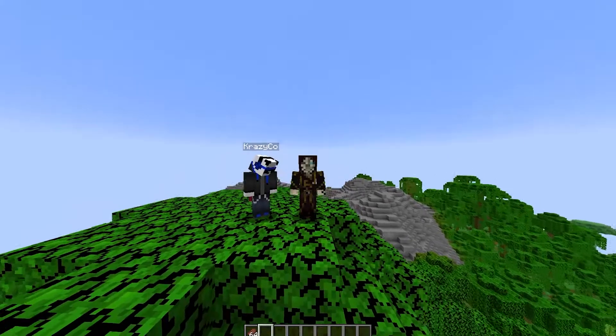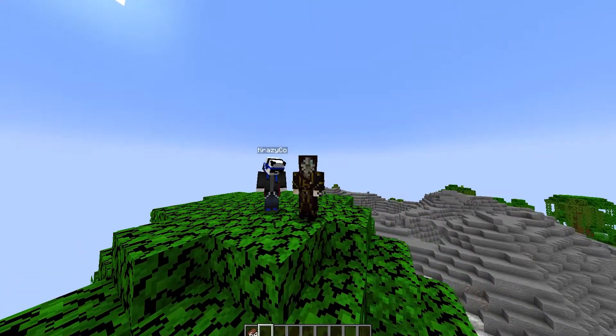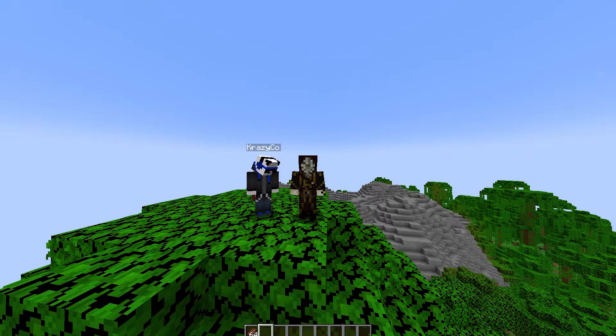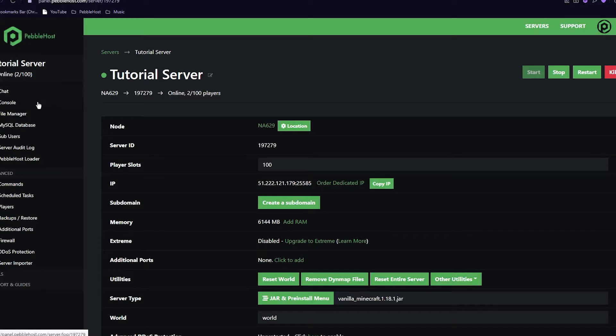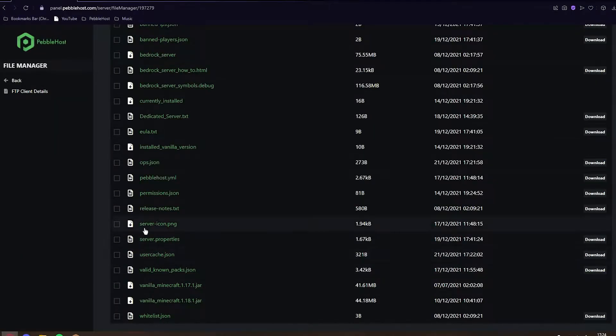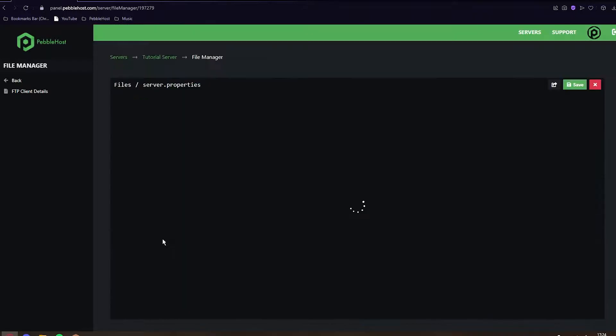So to disable PvP, we will need to change a setting in server.properties. First, you want to go to your server files, or go to file manager on Pebblehost. On Pebblehost, we want to go to the left and click on the file manager, then go down to server.properties and click it.